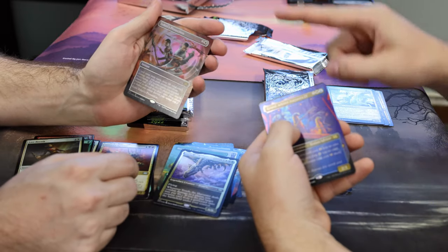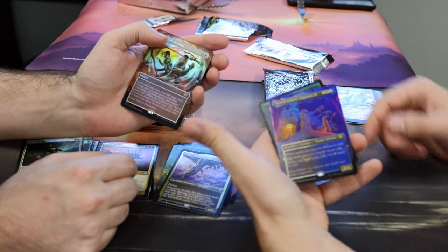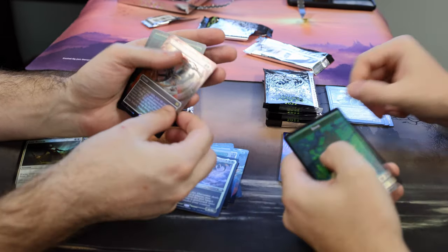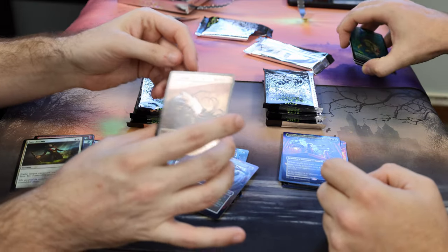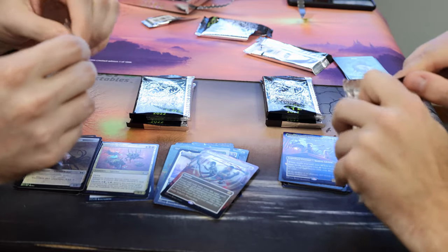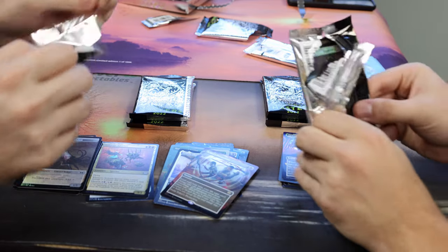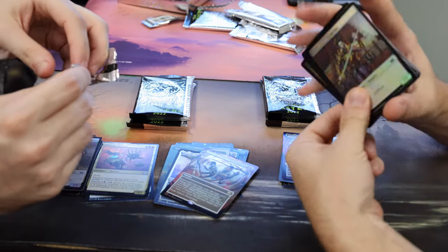Teferi's Protection — very nice, that's a big hit, that's a beautiful card. Grand Arbiter Augustin IV. That's annoying. Yeah, he's very annoying. And then we have our token — a Spider. Double-sided Spider Scion, which always makes it fun for TCG listings, because sometimes one of the foil tokens will be worth money. I saw a couple tokens that are actually worth money in this one, like the Liliana Last Hope's token.